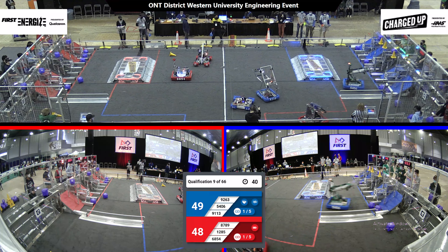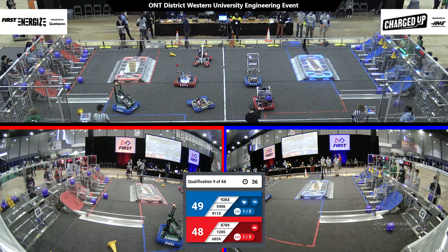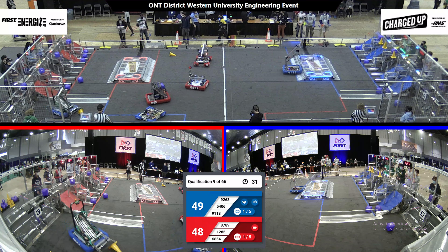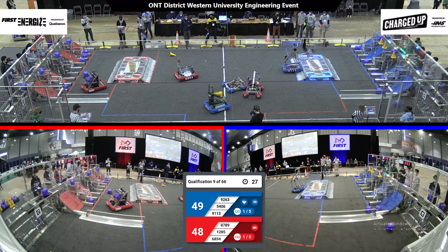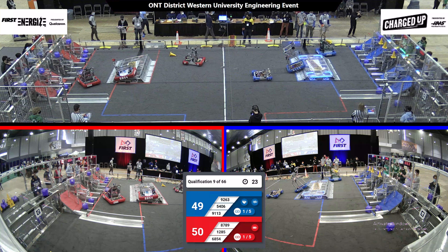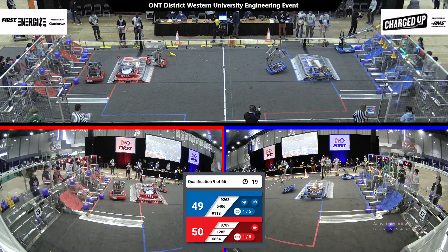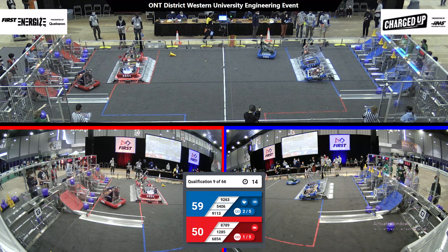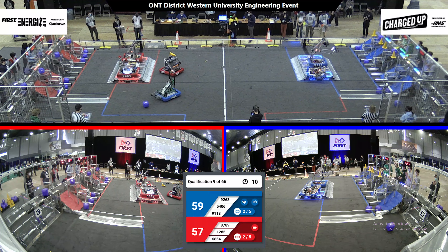Team 5406 extends and scores in the low level of their grid. We have 30 seconds left in this match. Looks like Team 9113 going to try to engage with their charging station. Team 6854 looks like they've engaged with their charging station. Meanwhile, the Blue Alliance is trying to balance out their charging station in the last few seconds. And Team 5406 quickly puts up another cone on the top level of their grid, completing their second link for this match.